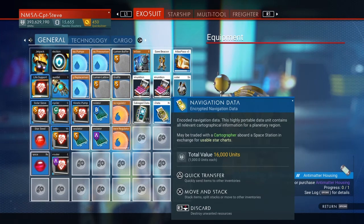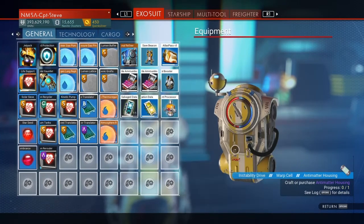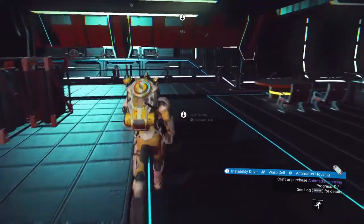You can also find navigational data on planet surfaces sometimes. I just got all these from my hostile planet. Anyway, here we go — I've got my navigational data. So the next step is to go over to the cartographer.